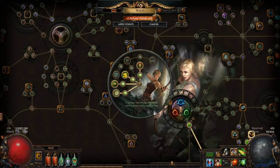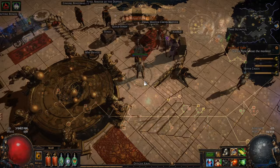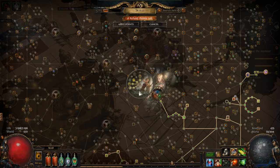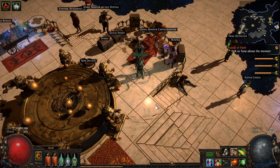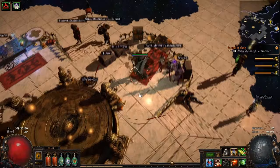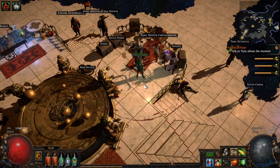Many other characters focus on mana because they may use Mind Over Matter, or they might stack armor which mitigates incoming damage so hits don't deal as much. Some characters focus on energy shield, which is basically another form of life pool — a magic shield that absorbs damage before your life pool takes hits. Once the energy shield is drained, damage then goes into your life pool. Those are the main defensive layers available in Path of Exile.